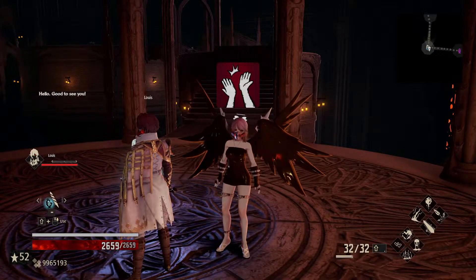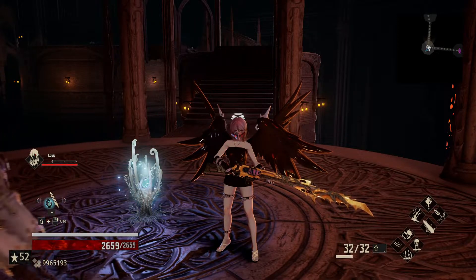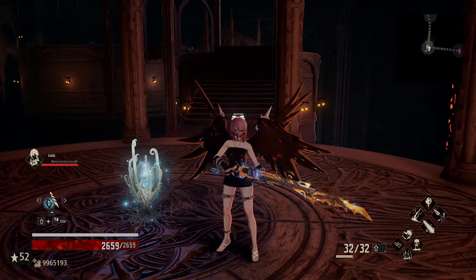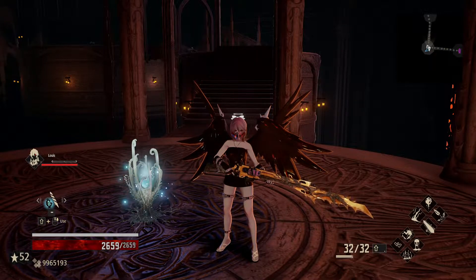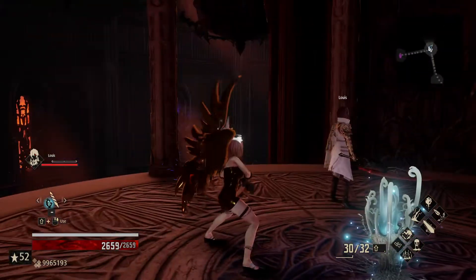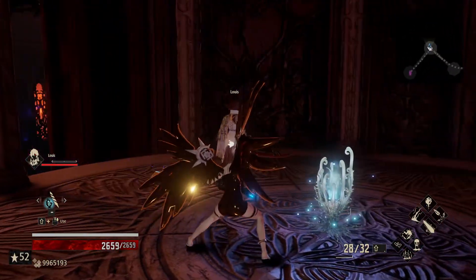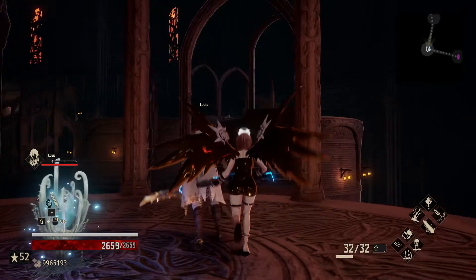Hello, good to see you all — Revenants, welcome back to Code Vein: Road to 100. Today we're going to be in the Crypt Spire, and what we're going for here is more of a casting, gift-only type setup. But we will have the beautiful Thunderbolt Bayonet here with us as well, just in case we get into trouble.